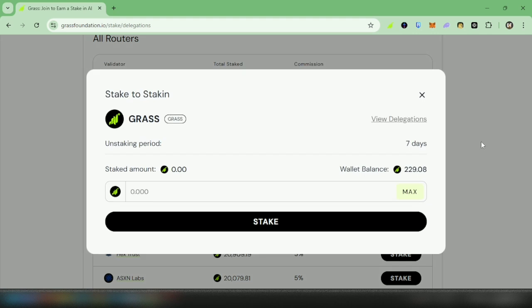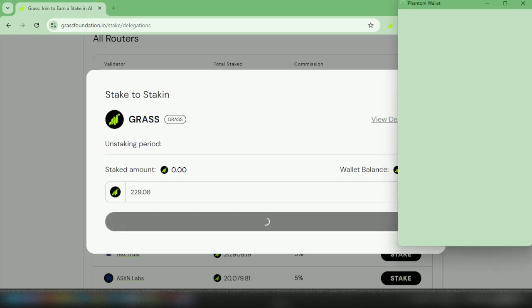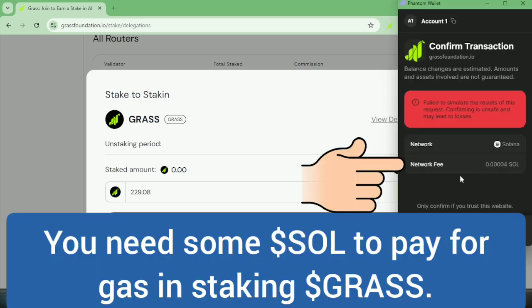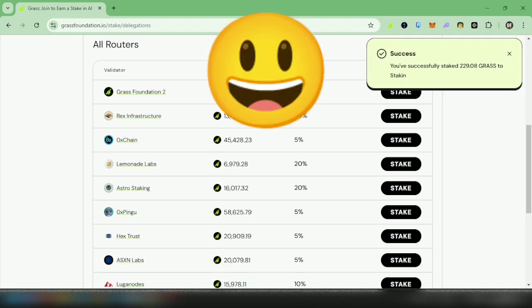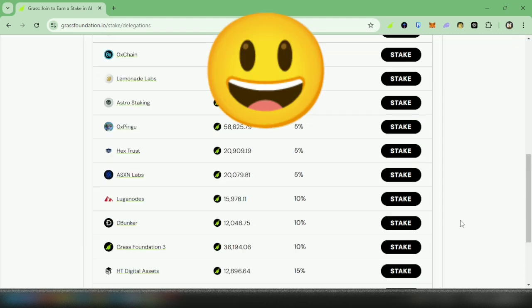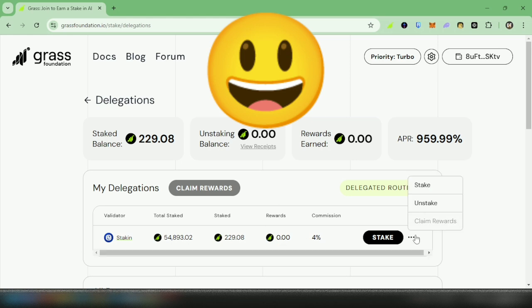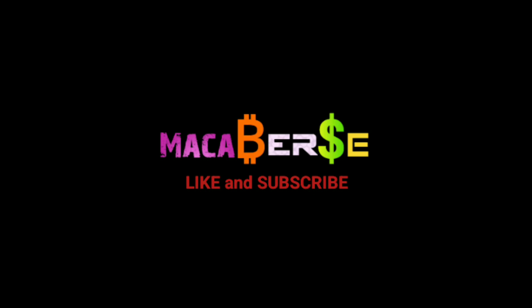Enter the amount of Grass you want to stake. You can unstake after seven days. Make sure you have enough SOL because staking also requires some gas. I've staked my Grass tokens. For more info, you can check out the official social media accounts of Grass Foundation. That's it — thank you for watching, like, share, and subscribe.